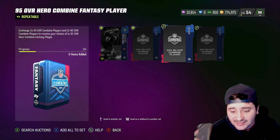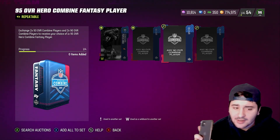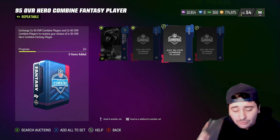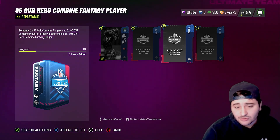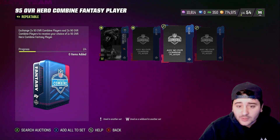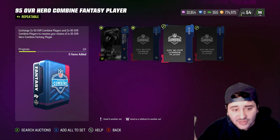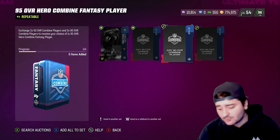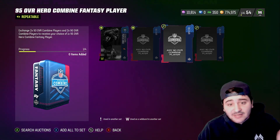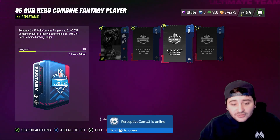So that's 244k total to craft a 95 overall Combine player. Remember, 95 overalls are going for around 300k — even more depending on who you get. That's roughly a 40k+ profit every single time. Absolutely fire. And you don't even have to do 95s — but if you do, you make 40k very easily every single time.